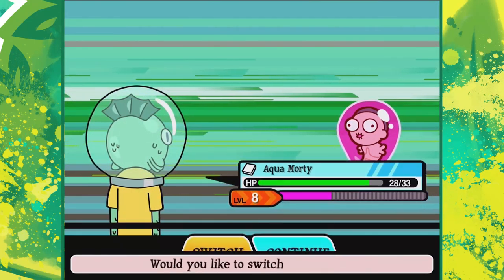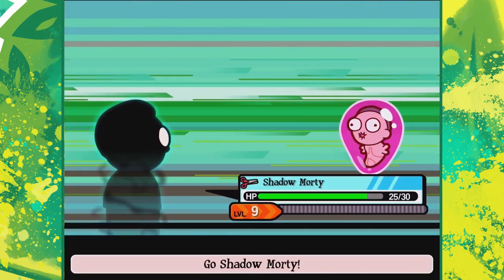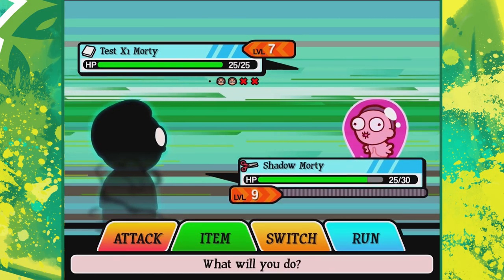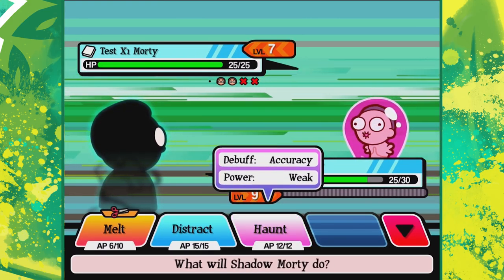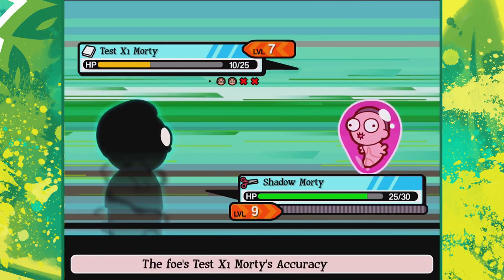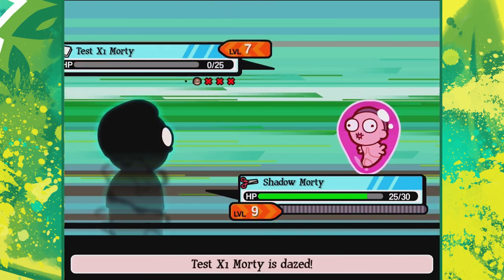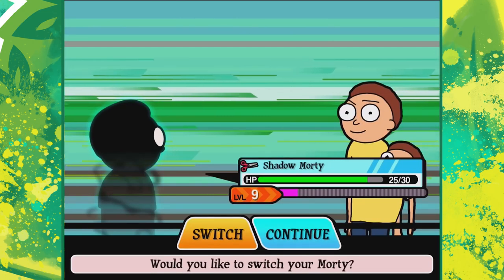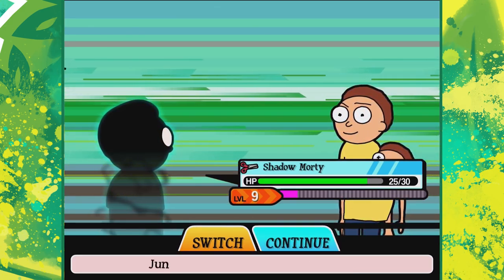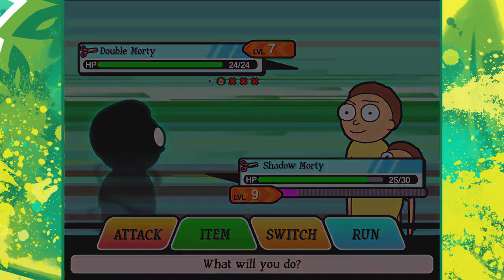We'll use the lower one there to maximize damage output. Self-defense Morty is gone - who is up next? It's going to be the X1. We're going to switch out to shadow Morty again. Junkyard Rick sent him out. What does Horn do? It debuffs their accuracy - I'm not that bothered about that. Melt, here we go - melt your face off! Now for this last one I'm going to throw out my regular Morty because he also has scissors.